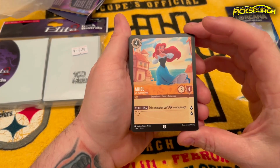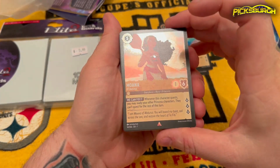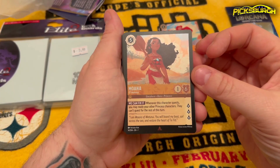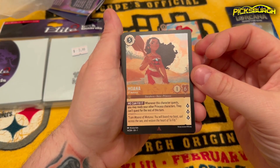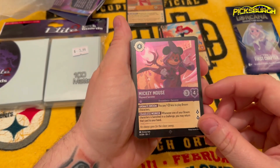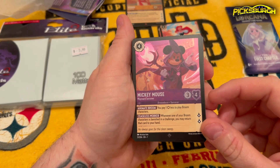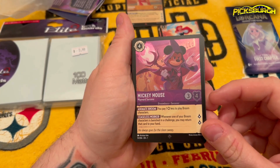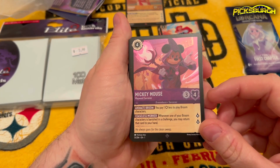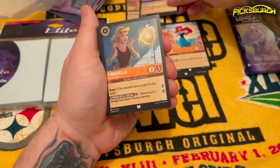Got Voiceless Hair — this character can't sing songs. Ariel. Got another one of those. Here's a Moana, and it does look like this is a foil version. 'We Can Fix It' — whenever this character quests, you may ready other princess characters; they can't quest for the rest of this turn. Nice. Here's another foil — this is Mickey Mouse, Wayward Sorcerer. I like the art on that, pretty cool looking. 'Animate Broom' — you may pay one less to play Broom characters. 'Ceaseless Worker' — whenever one of your Broom characters is banished in a challenge, you may return this card. He always goes for a clean sweep — I love that. So there's our two foils.